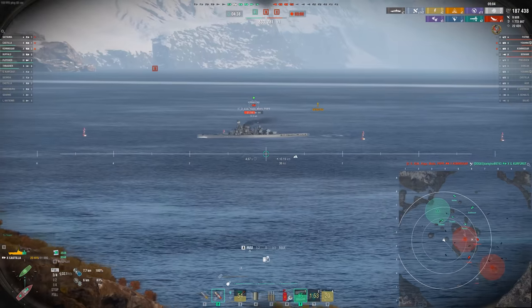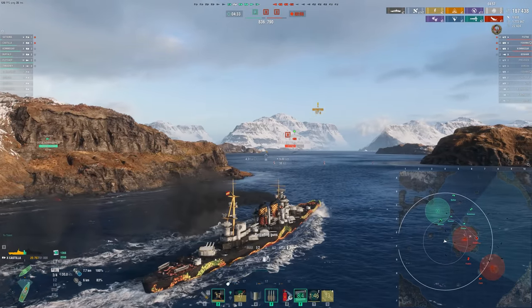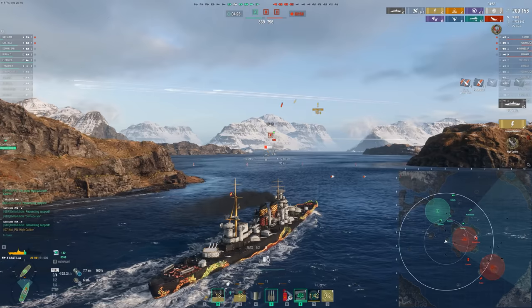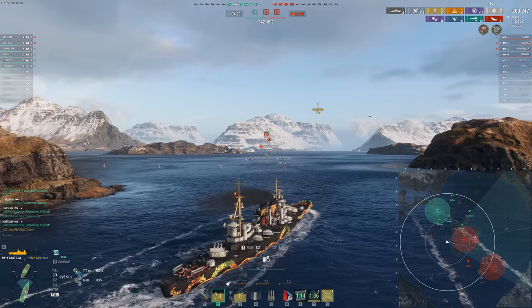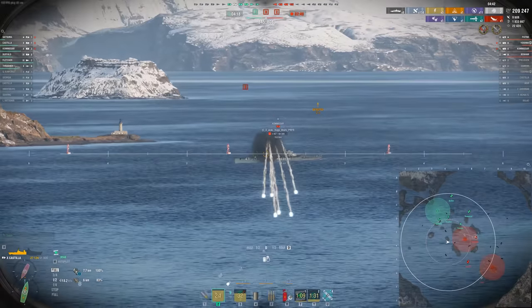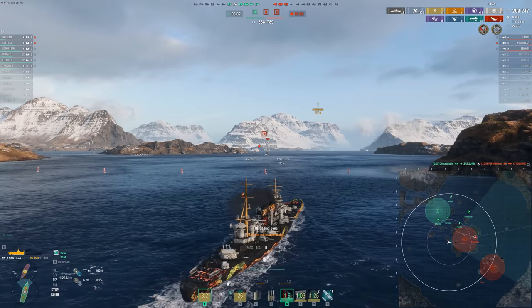Our rear is clear now and we can focus on the guys in front. Still bow-on to the Petropavlovsk, but really difficult to avoid his shots all the time. We do land two citadels on whatever this test ship is — that becomes our High Caliber, putting us over 200,000 damage. Our potential damage is climbing too, nearly 2 million in this game, and it will go up because we are the most forward ship on our team and they're going to try and get us out.